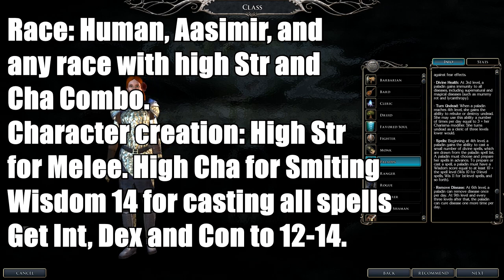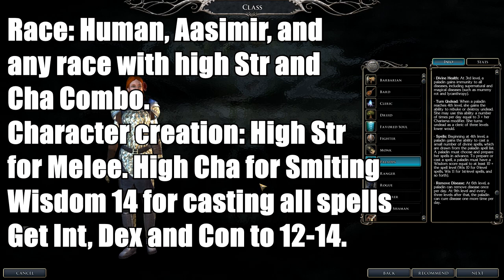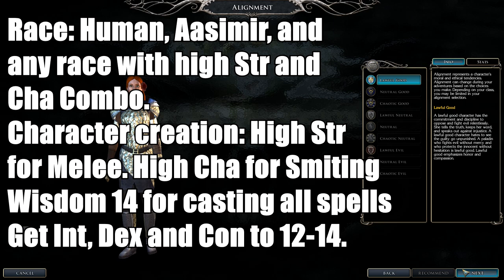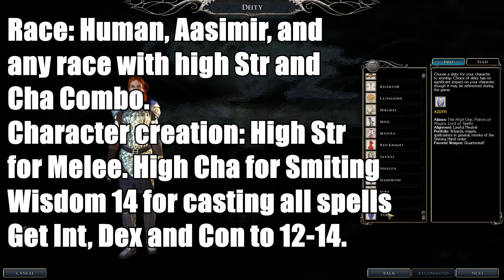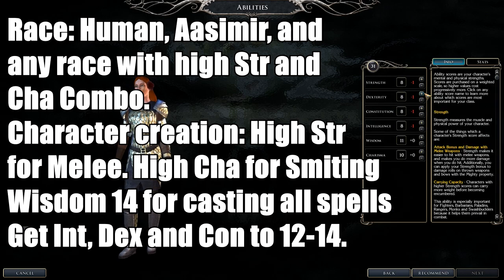Paladins also get Smite Evil, which adds their Charisma modifier for serious damage. Recommended races are Humans, and Aasimars are the best Paladins out there. Any race with good Strength and Charisma combination works. Do pick a good deity.